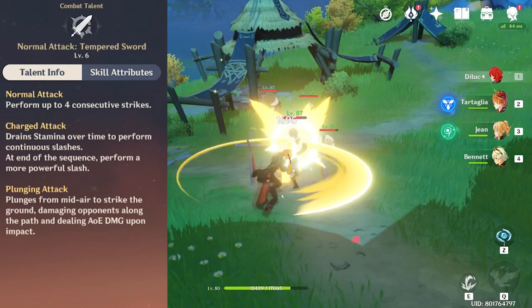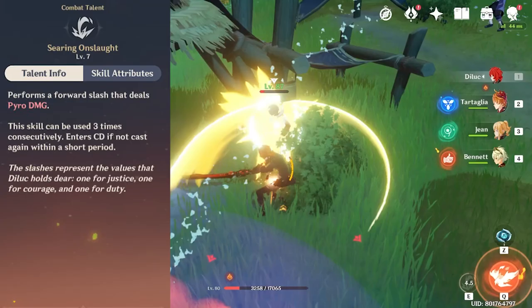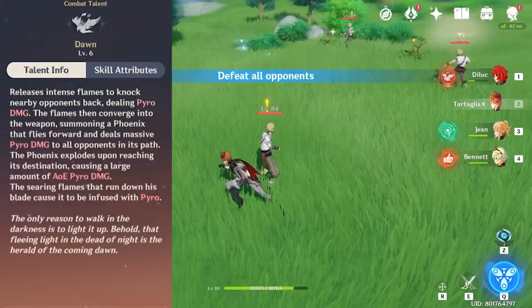Diluc's normal attacks do 4 consecutive hits and because he uses a Claymore, his normal attacks are going to do high damage. His E skill ability called Searing Onslaught converts his attacks to do pyro damage, making this skill very unique and easy to combo with. Mixing autos and the E together makes it very fun to use, making Diluc one of a kind in Genshin Impact.